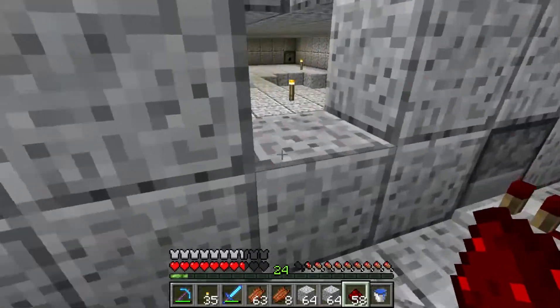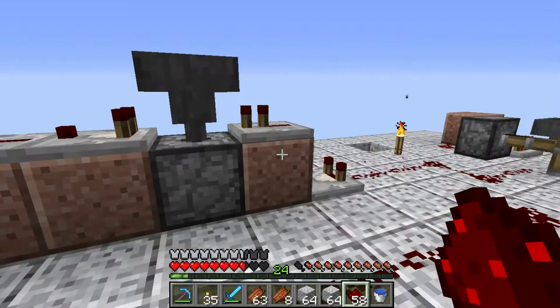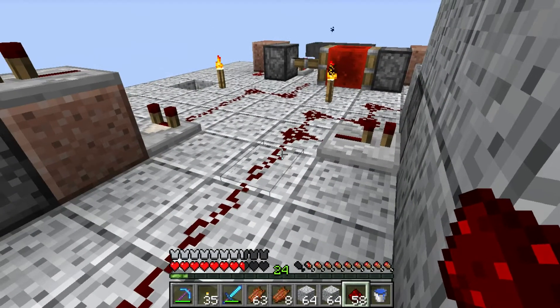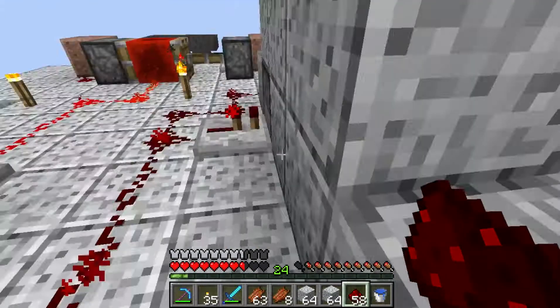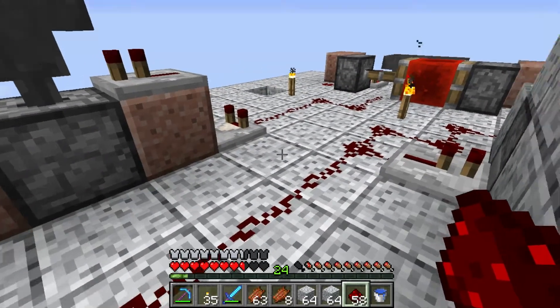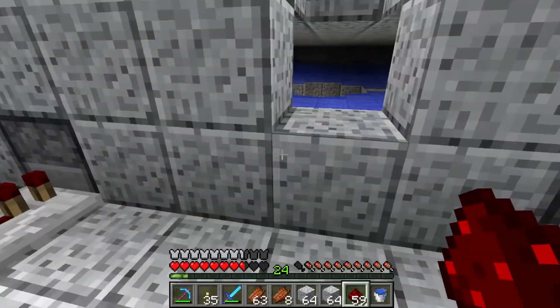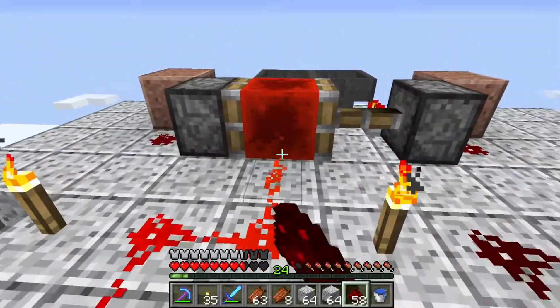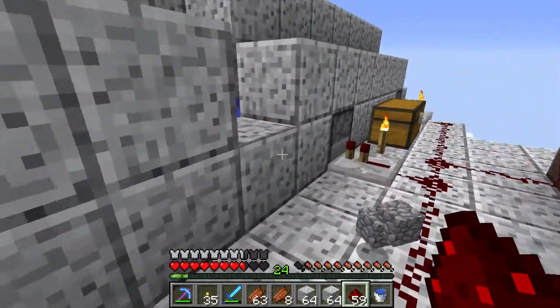For some reason, every now and then it spits out the block and it doesn't actually go into the hopper, so I'm not really sure why. See, then the water drops. Darn it — there go all my torches. Now things are going to spawn in here. So I'm going to go ahead and shut this off so I can get in there and fill it with torches.